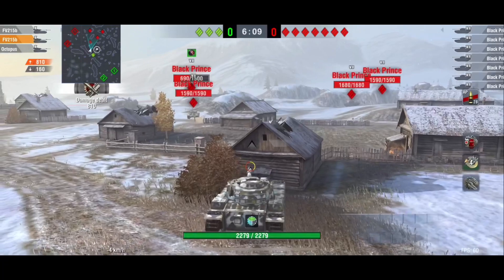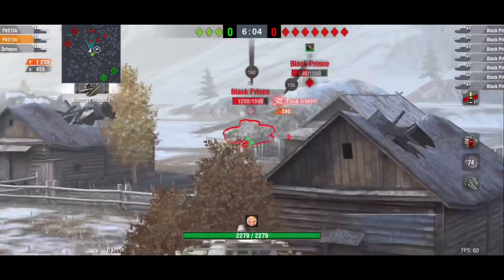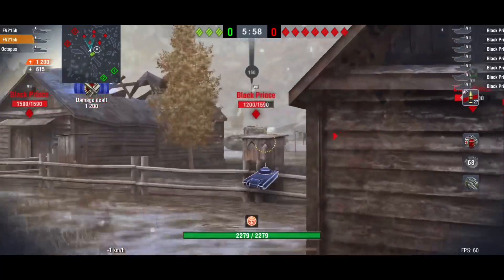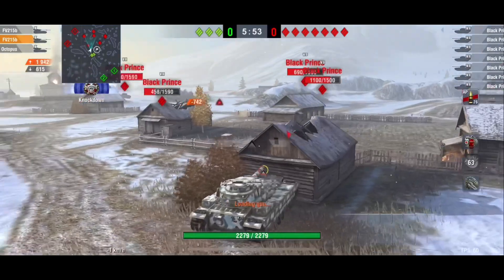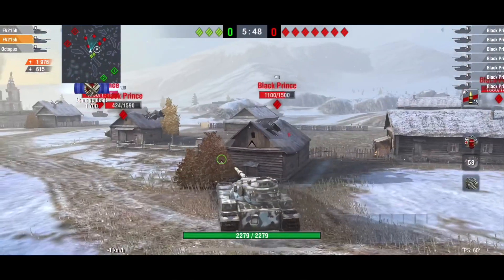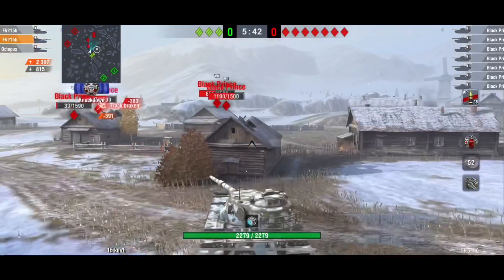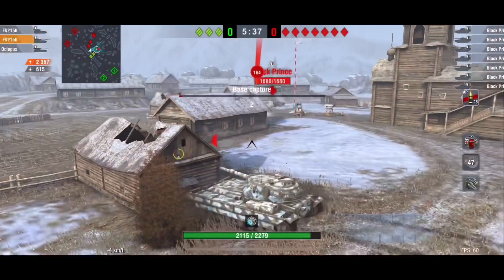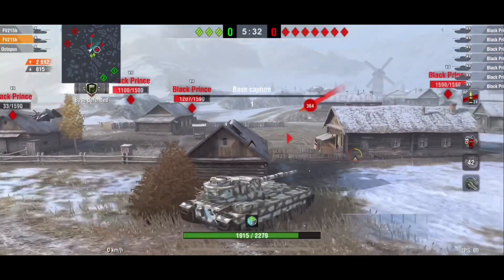I try cutting through the center here, and it does give us some good vantage points - I'm able to get some side shots off. My best way of using the FV215b is side-scraping, and it's good for that because it has a rear-mounted turret for a heavy tank. However, if you're angled a little too sharp you can get penned - it doesn't take very much for these Black Princes to penetrate me.